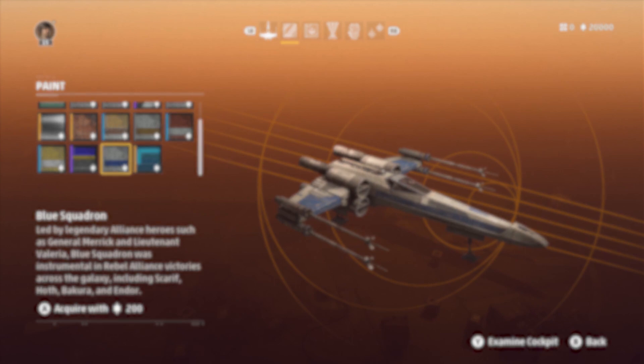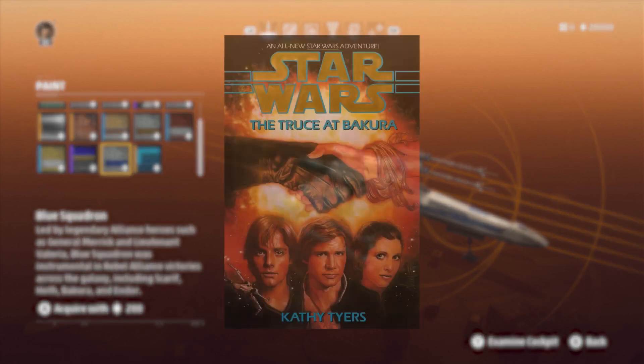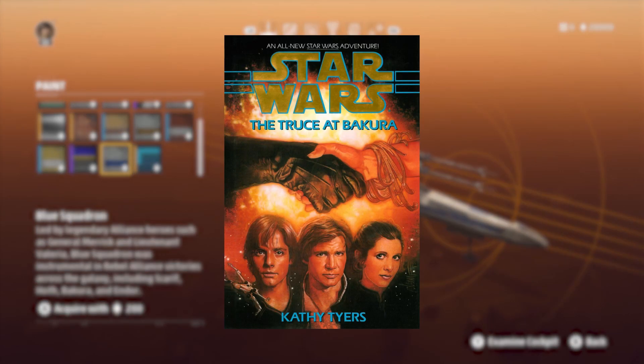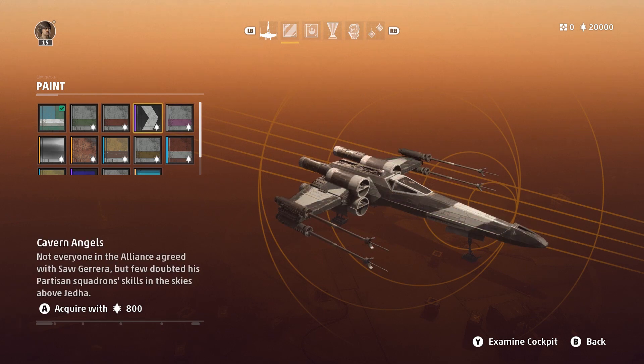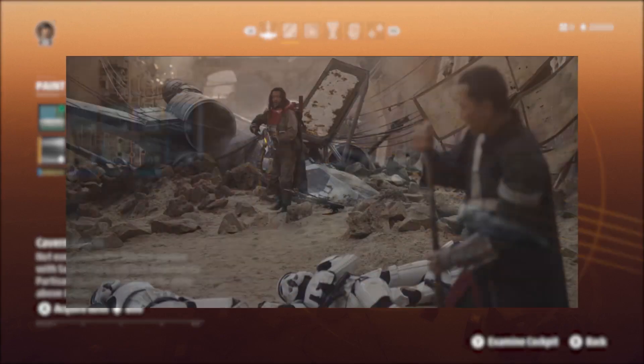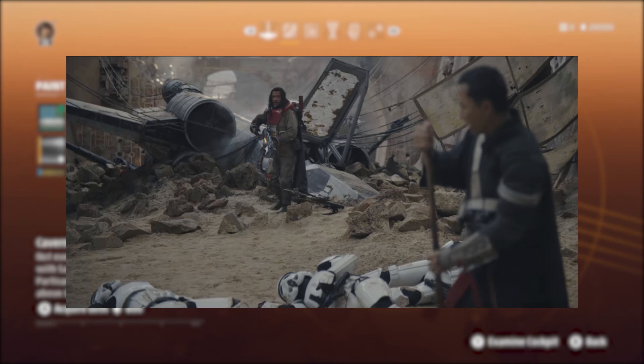The Blue Squadron description also mentions a battle at Bakura, which is a planet that's shown up in canon material already, but was first created for Star Wars Legends in The Truce at Bakura. Pink Squadron has its description redacted, but I wonder if it's a reference to the Star Wars fan film Pink Five from 2002. The Cavern Angel's paint job might be my favorite — it's modeled after the starfighters briefly seen on Jedha in Rogue One, the squadron under Saw Gerrera's command. Chastna Chaddock of Alphabet Squadron once flew with them.